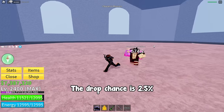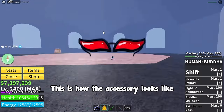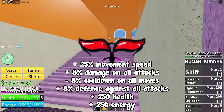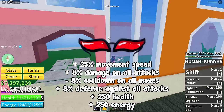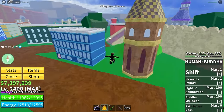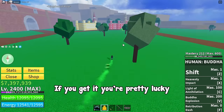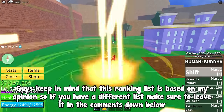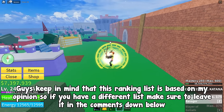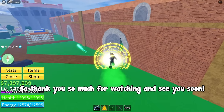The drop chance is 2.5%. The buffs are plus 25% movement speed, plus 8% damage on all attacks, minus 8% cooldown on all moves, plus 8% defense against all attacks, plus 250 health, and plus 250 energy — that's why it's the best accessory in the 2nd Sea. If you get it, you're pretty lucky. Keep in mind that this ranking list is based on my opinion, so if you have a different list make sure to leave it in the comments. Thank you so much for watching and see you soon.